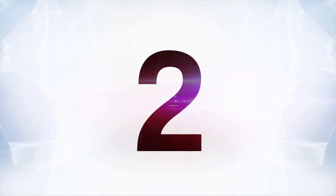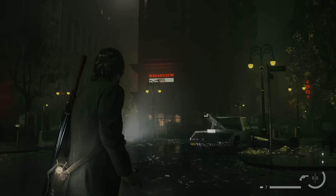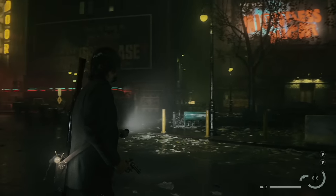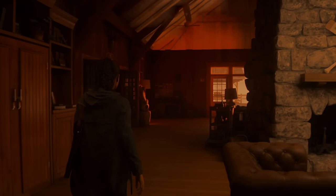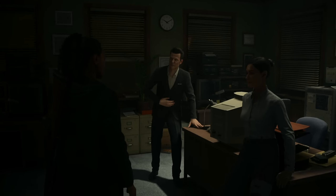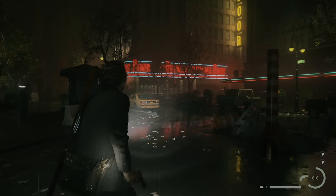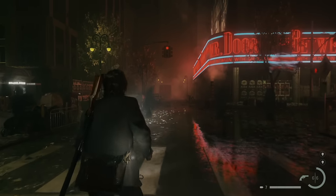At number two is Alan Wake 2. You can't do anything but call this a groundbreaking game — from the moody environments, the incredible facial animations, all the wild artistic flourishes, and the ways it combines live action with gameplay without breaking immersion. It embraces how weird it can be — the whole musical number is absolutely insane. All the character models and animations look great, but a special mention has to go to Ahti for his unbelievably realistic model, a huge step up from Control. The first time I saw him talk in this game, I was blown away. The best foreboding woods in gaming history are in Alan Wake 2.